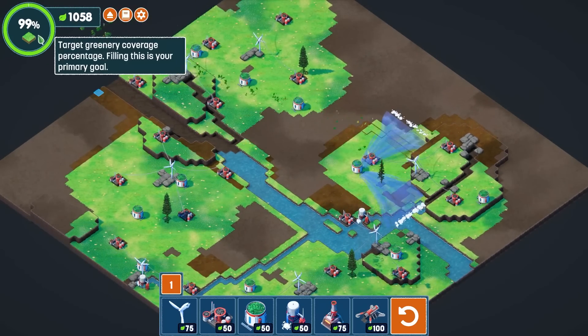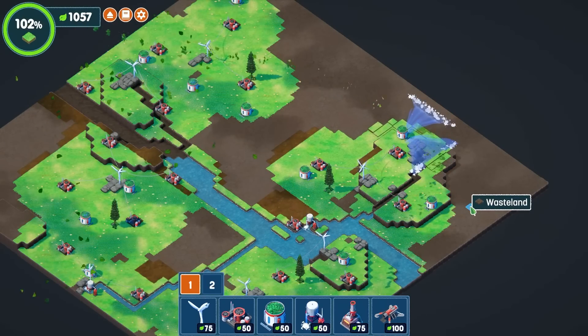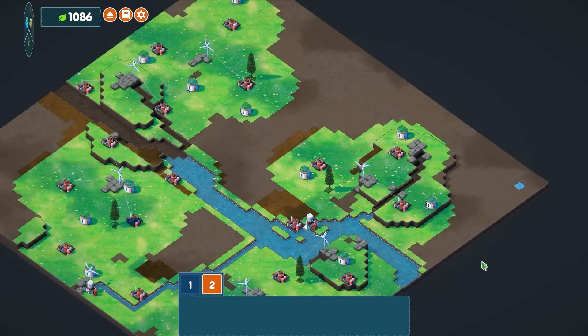Doing a little bit of that will take me to 100%... 99. Okay. But if I do a little bit of that, it'll take me to 100%. Cool, that's awesome. We restored the ecosystem and now our objective is to create the diversity, the biomes here.